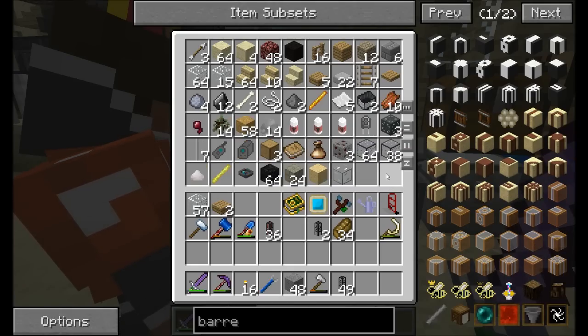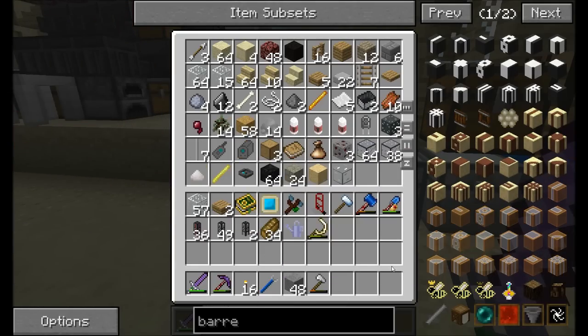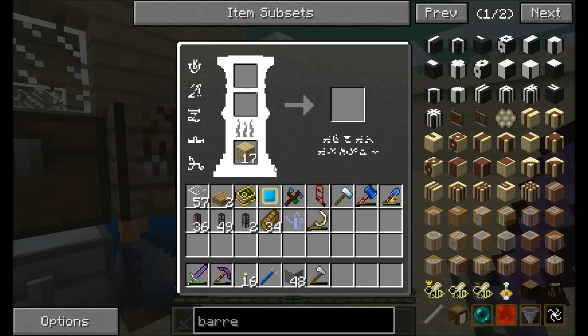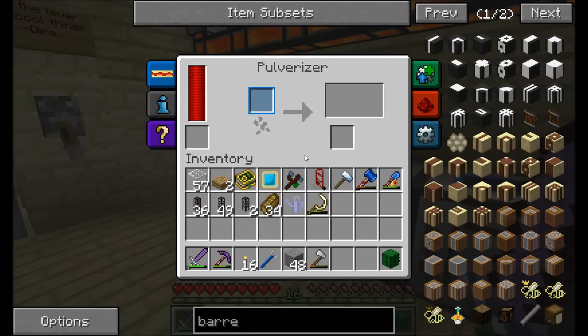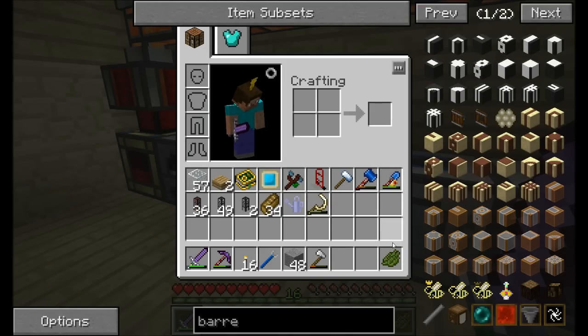May or may not want to throw some rubber trees in there at some point, but we'll see. For now this is good. So I'm going to build a tree farm - you're welcome to go check it out. Yeah, I came back here. It was good, right? Nice. Slightly loud, but yes. Yeah, I'll get a sound muffler over there or something.